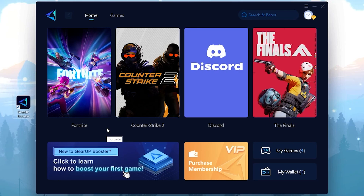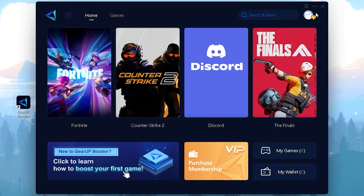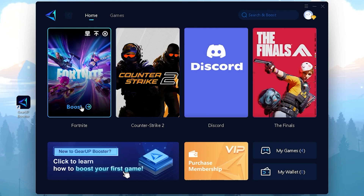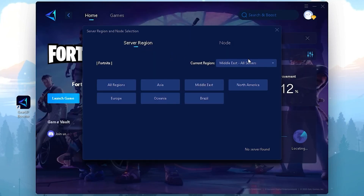If you want to reduce your ping in Fortnite, download GearBooster — link is in the description and you get a seven-day free trial. Log into the application, find Fortnite, and click the Boost button. It will find the best server for you, giving you the lowest ping. You can choose servers from Europe, Asia, Middle East, North America, Brazil, and Oceania.